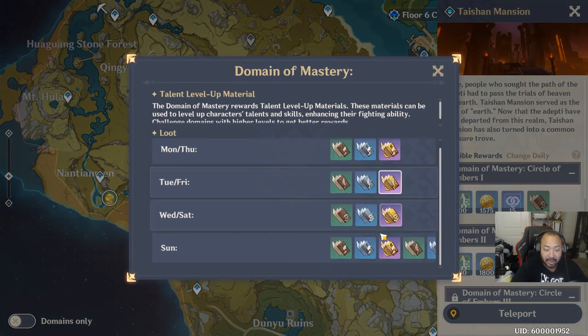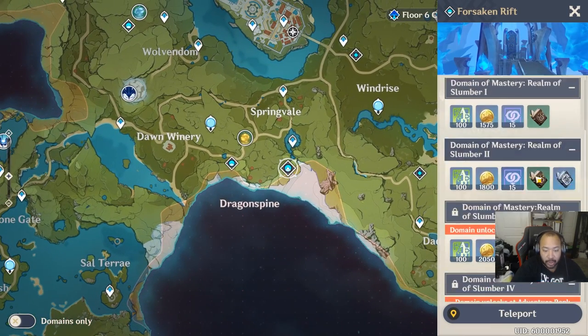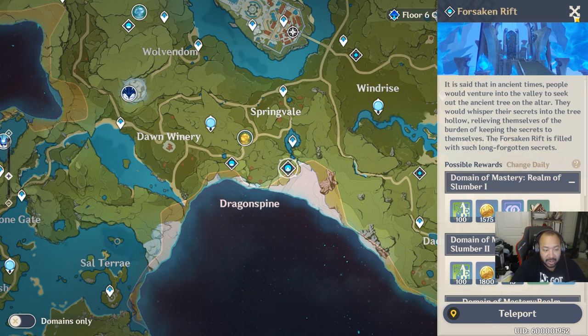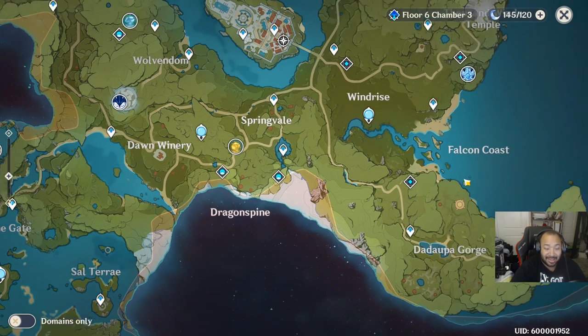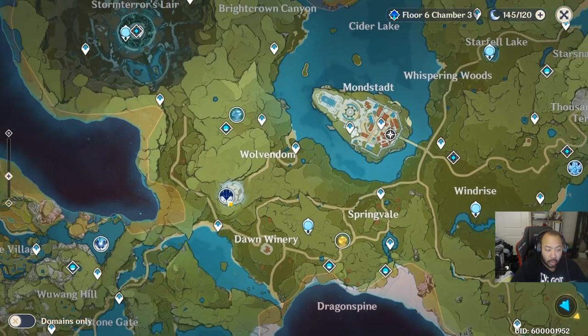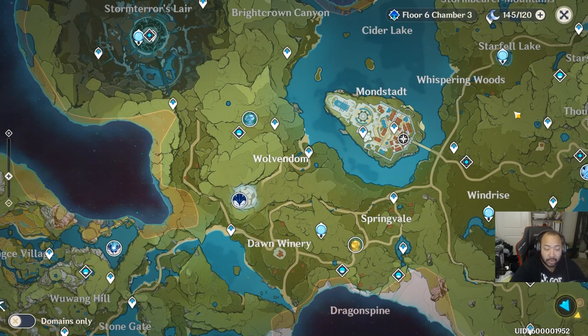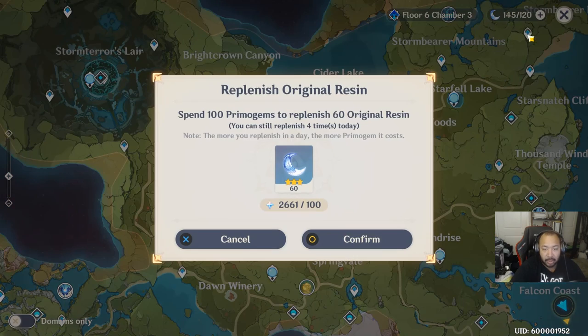If you're looking for talent books, head over to Taishan Mansion — it drops talent books. Make sure to check the schedule to see what you need, because this will help you level up your abilities. There's another version of that domain as well, so keep an eye on both. Outside of that, the rule is simple: use your resin when you need materials — for weapons, character ascension, or abilities. If you don't need those, just use resin on bosses or the world boss.